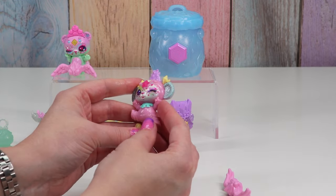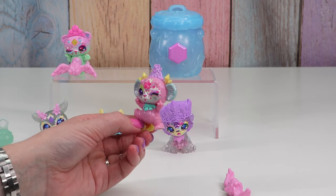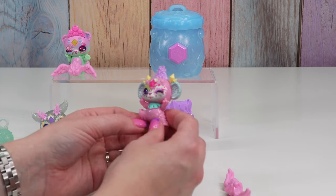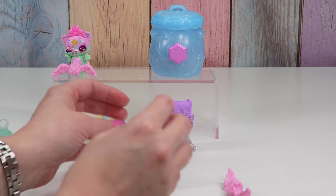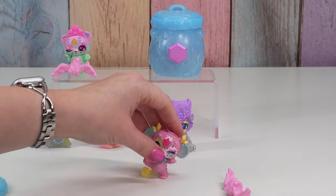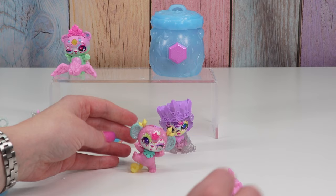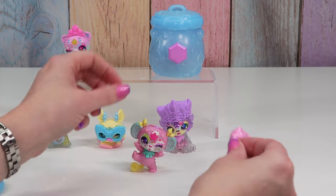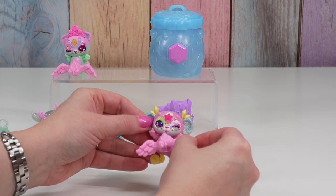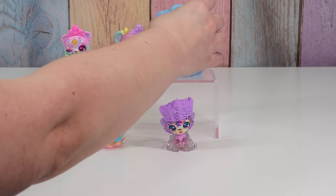I'm guessing this next one is also going to be Enchanted Birthday Party — it is 3-1. Let's see. Yep, it is Enchanted Birthday Party! Who's this one? This is Thumbas. These are such strange names! She's kind of standing on one foot and her tail — alright, let's give her her present — ta-da! She's got a birthday crown!